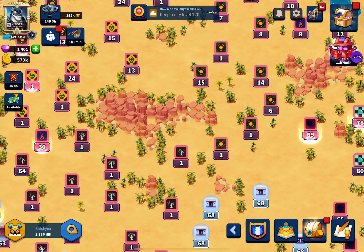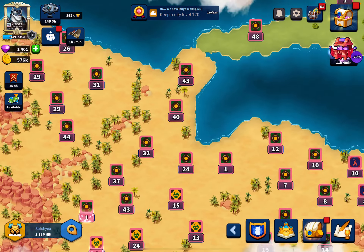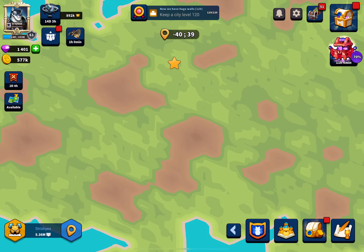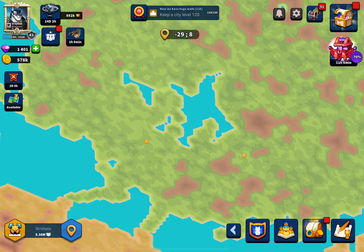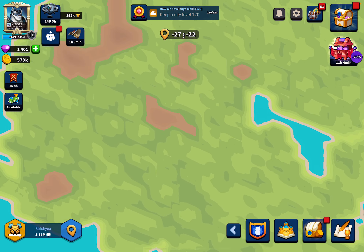Attacking level one cities is great because you find people who try to defend them, which is what you want — it's the minimum defensive capability and generally gives double experience, sometimes 1.5x. I took all the level one cities I could find, then moved up into this island and took a grouping around this area.